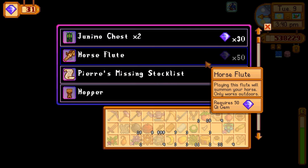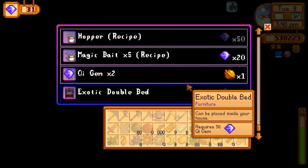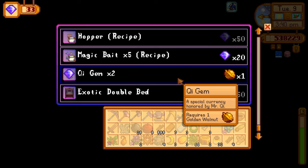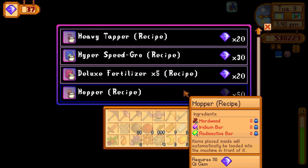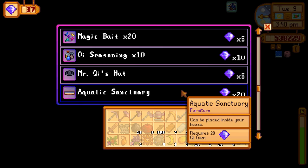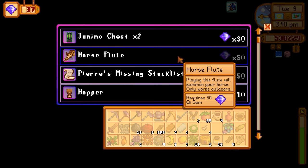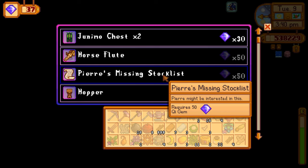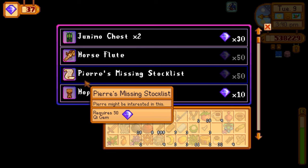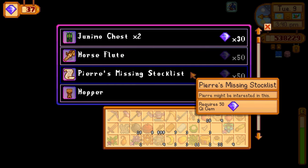We have 31 chi gems right now. There's the Opah Genie Mo chest, and we have an extra golden walnut so we can get two more chi gems — that gives us 37. I go through the island shop list multiple times and I'm still thinking about the horse flute. Pierre's missing stock list — in wintertime you can buy every seed from him all year round. But we also have the Night Market event so we don't really need that during those three days.